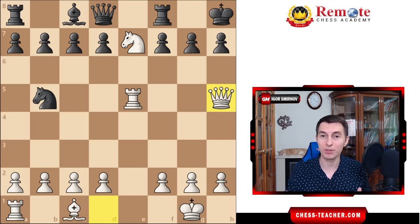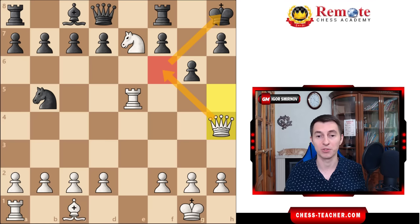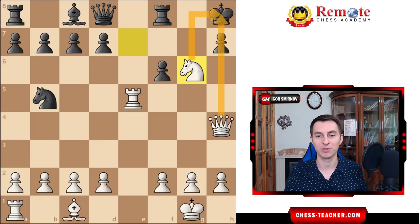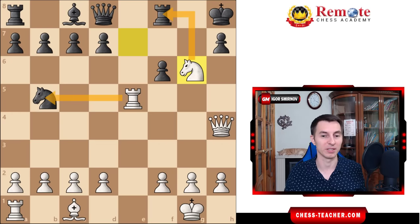Even if your opponent notices the threat, there's nothing black can do. Those pieces are still hanging — if black plays pawn g6 to give the king breathing space, queen h4 comes back, creating another checkmating threat opponents usually overlook. They'll play knight d6 or pawn d6 caring about those hanging pieces and overlook that queen f6 is actually checkmate, because the knight controls that square. Even if your opponent notices and plays pawn f6, that still loses after knight takes g6 check, using the pin along the h-file. Whatever black does, they're really suffering badly.